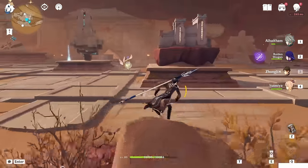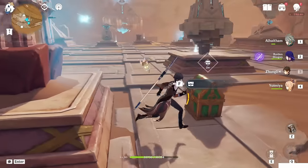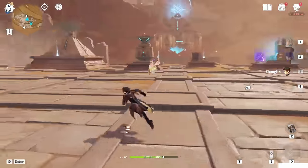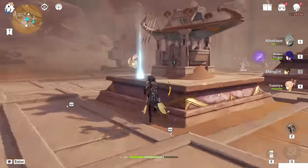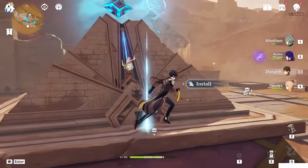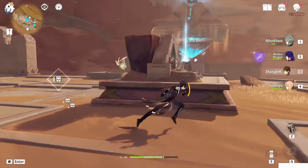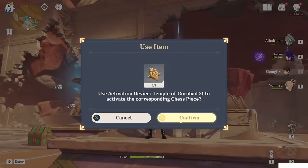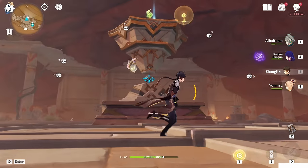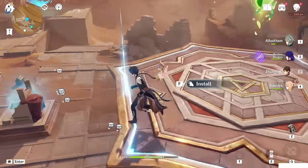Now let's install them one by one. This is at the Aru Village — install it, and a chest will spawn. Now install here as well. This is the Kajini Suit. This is the boat. This one is the Mausoleum of Dishret. This is the pillar. And this is the temple above us. Now only one remains — this platform we use to fly to the Eternal Oasis. Install.